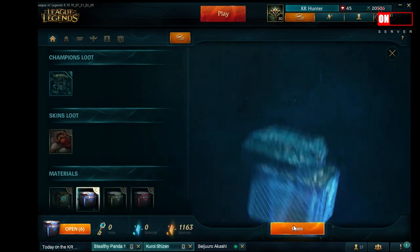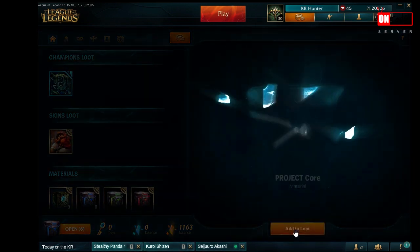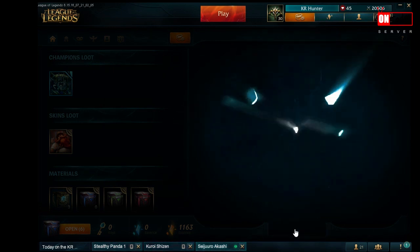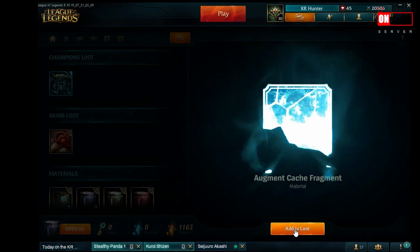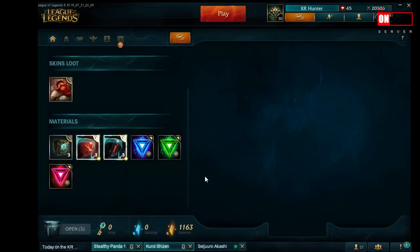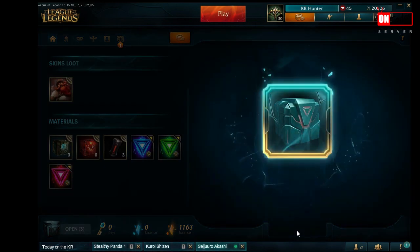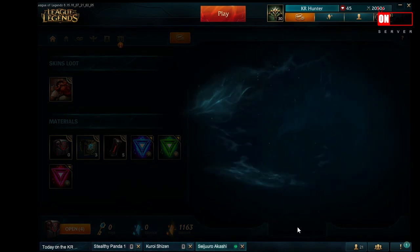Next, go to the X-Tech Crafting screen and you'll have 3 boxes. Each box will give you a Project Core — which is similar to Essence, but more on that later — a blueprint to build the icon for Ash, Kata, or Echo, and an Augment Cache Fragment. Once you open the 3 boxes, combine the Augment Cache Fragments to create the Augment Chest. This comes with 2 random skin or champion shards and 2 Project Cores.